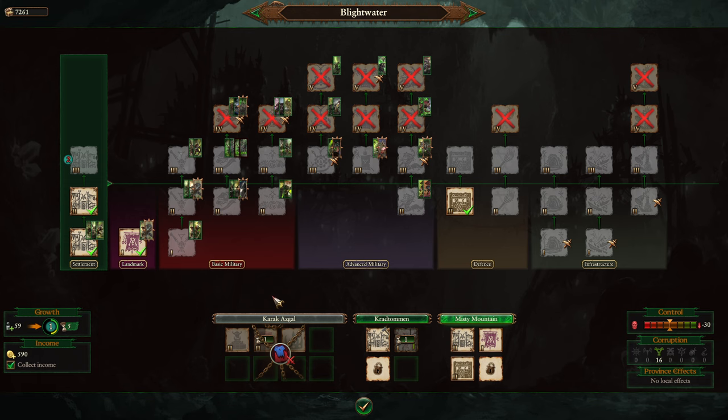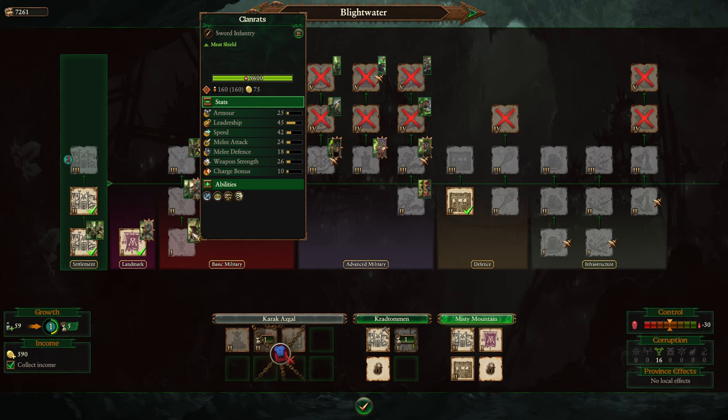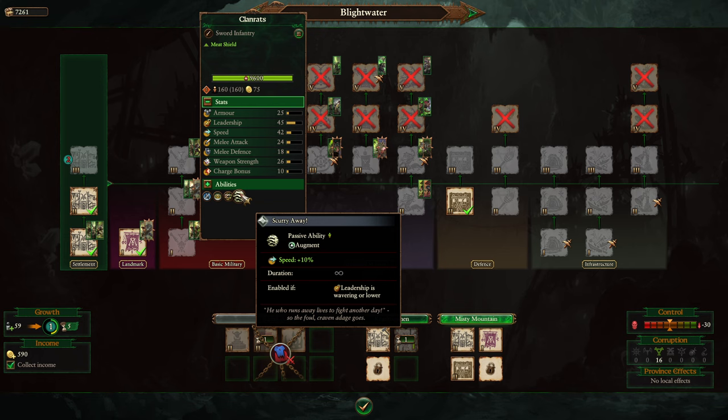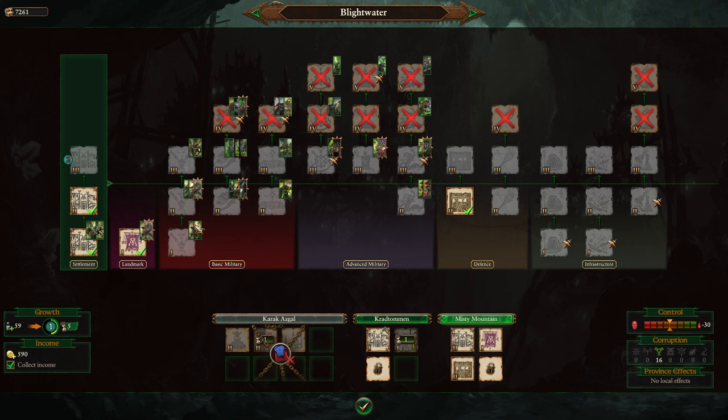The Clan Pit building is where you start getting better warriors than Skaven Slaves. Clan Rats are not that great in combat — better melee attack and defense than Skaven Slaves — but there is a tech you can get later that makes them expendable, at which point they're even cheaper to build and maintain and should replace Skaven Slaves entirely. Clan Rats with Spears are similarly much superior once upgraded to expendable — a single Clan Rat unit will decimate Skaven Slaves in direct combat.